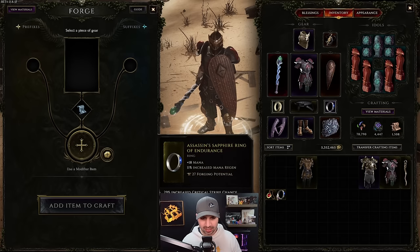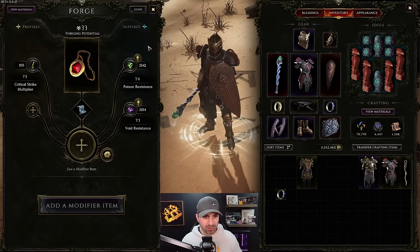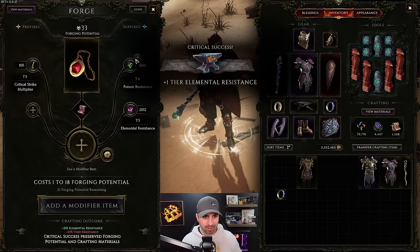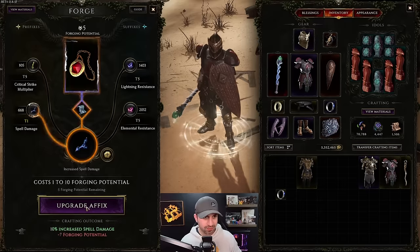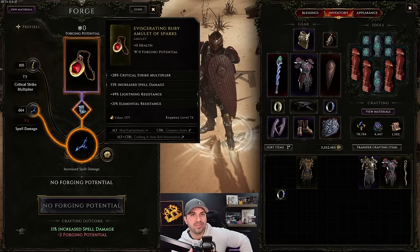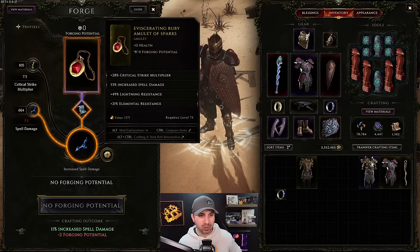Let's do one more - this amulet with 33 forging potential. It has poison and void resistance - let's try to dump the void and get something better. Click - elemental. Try to dump the poison - lightning, that's fine. Now we're going to put spell damage on it and slam it.